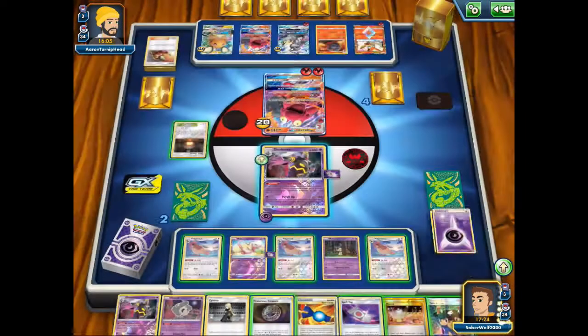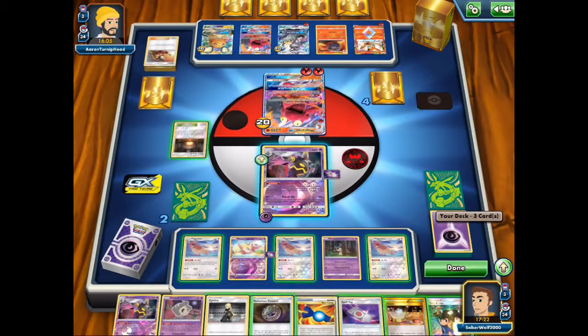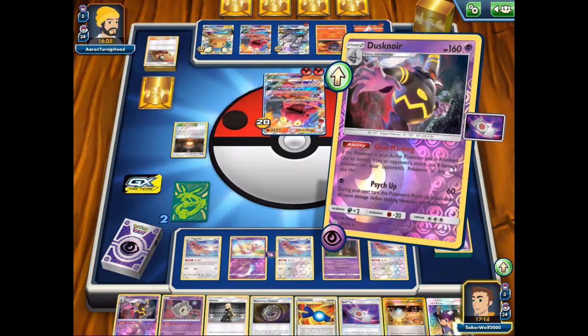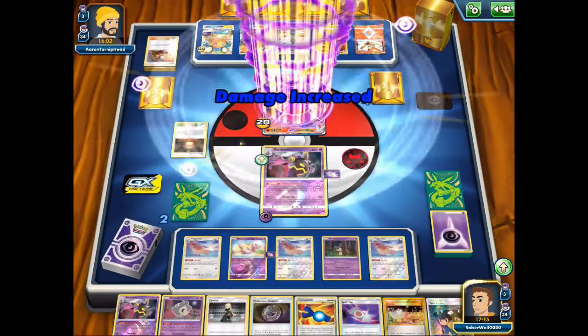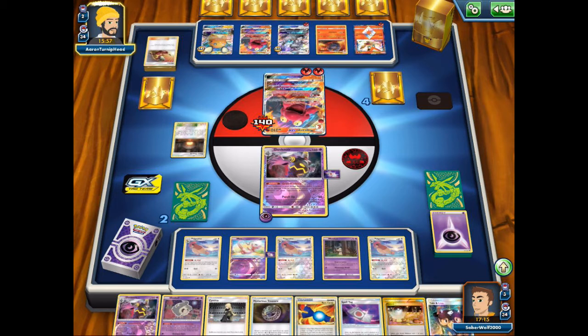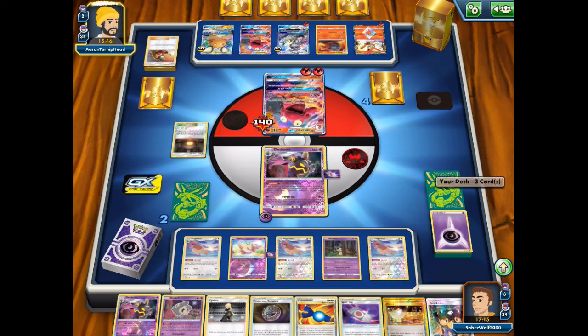All I've got to do is keep attacking because he's not doing much, and eventually he won't have anywhere to hide. Psy Purge is going to do 120 now since he couldn't do anything on this Dusknoir, and I'm pretty much in a winning position. It's only a matter of time. At best maybe he'll get another prize — just go for that, at least try to make the game close. He discarded that Welder but he shouldn't have any more fire energies in the deck.